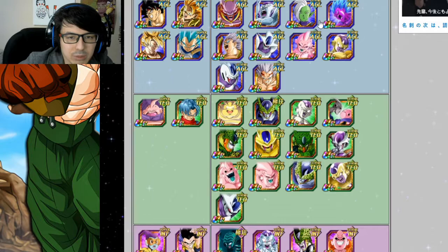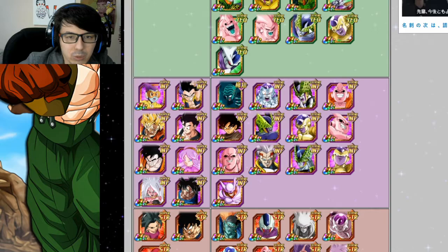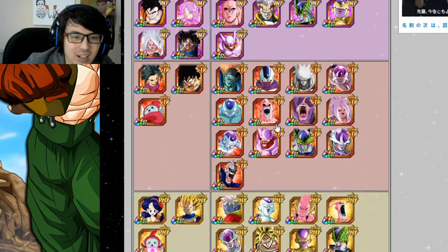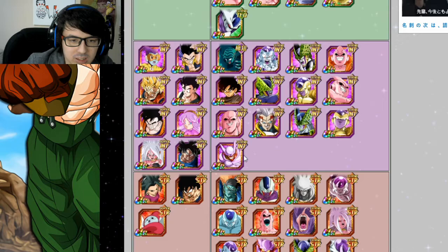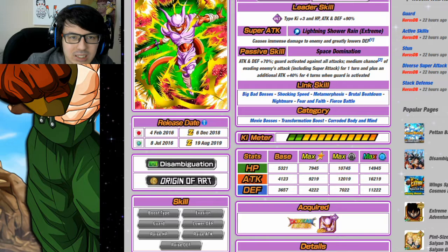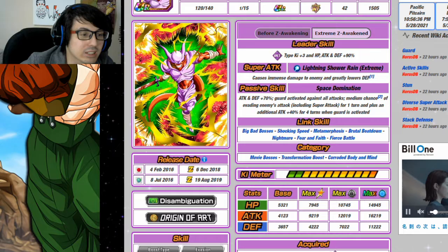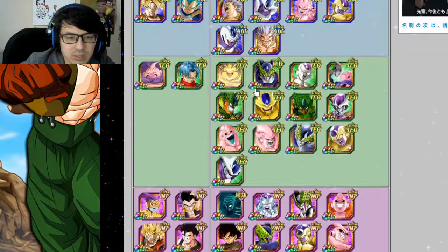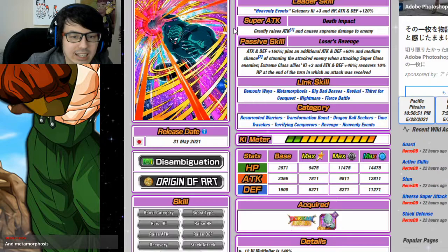Looking at the Transformation Boost category itself: you've got Cells, Gogeta and Vegito, Android 13 plus another Android, Cell rotations, a Buu rotation with TEQ Exchange Buu and Buu, INT Final Form Frieza plus PHY Angel Frieza, Kid Buu as support, and you could even link with INT Janemba — he's got Big Bad Bosses, Nightmare, Fierce Battle. He won't be quite as good as others but still pretty good, and he's a red stone unit so you can get him basically for free. Super Garlic Jr does pretty well on Transformation Boost.